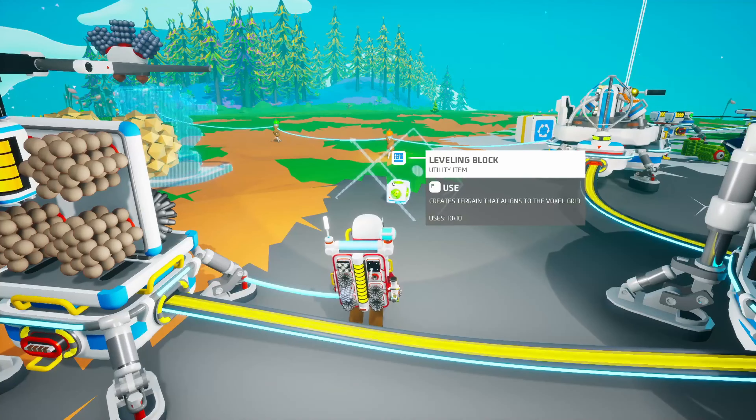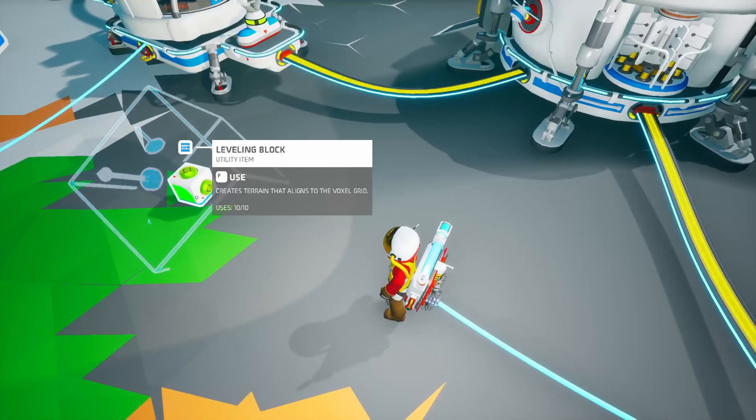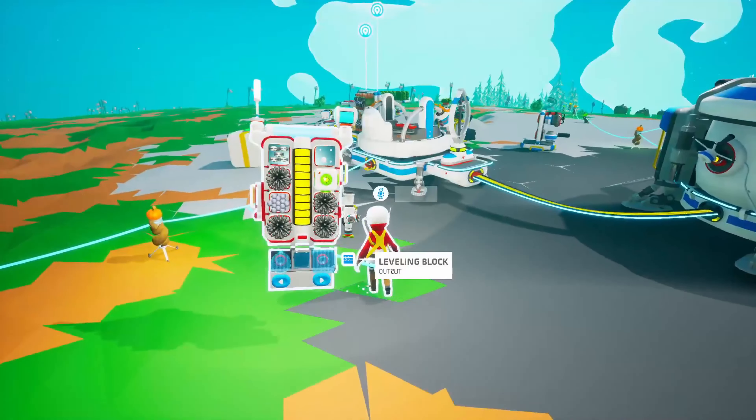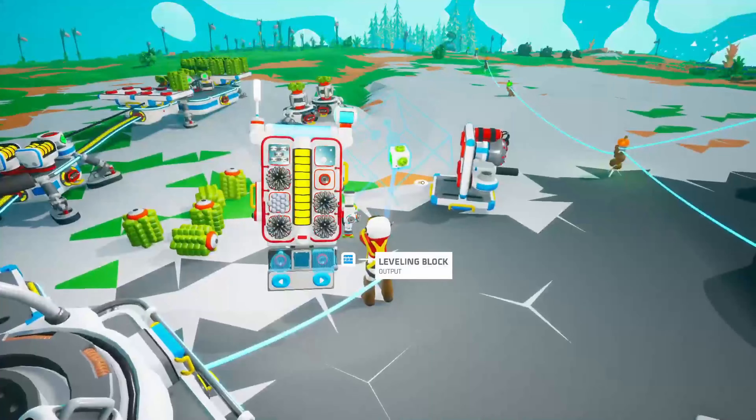It creates terrain that aligns to the voxel grid. Huh. Alright, interesting. We'll come back to that, because I really want to get to another planet first.